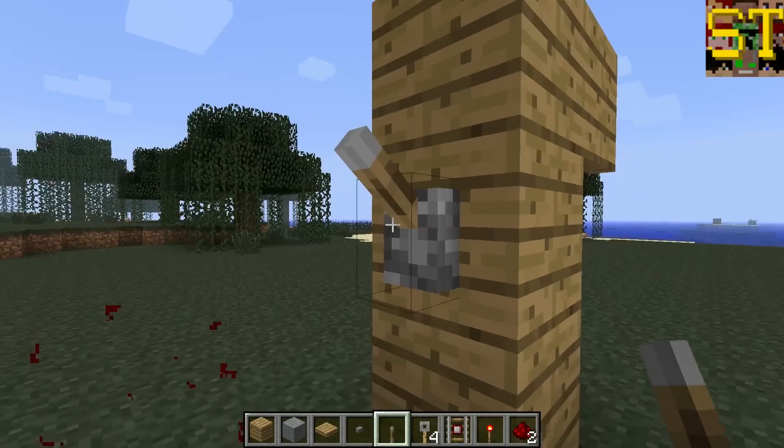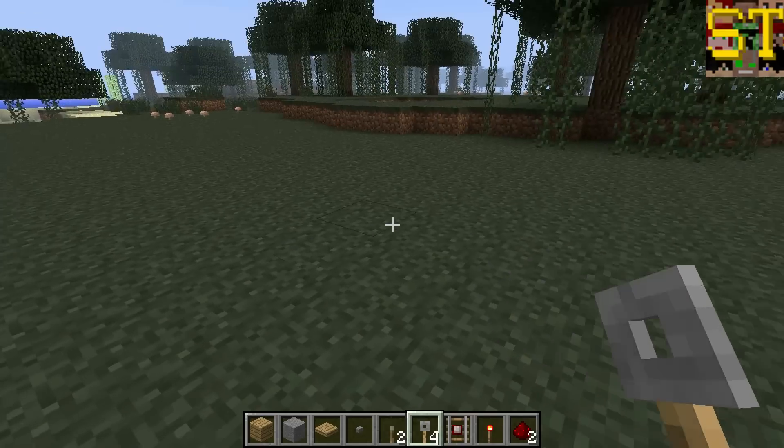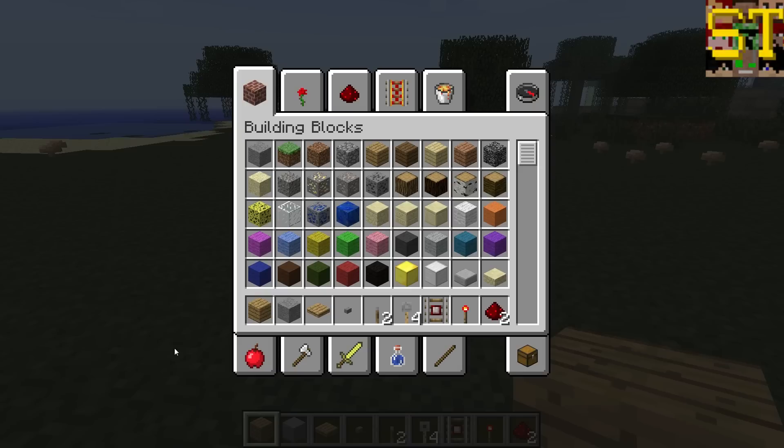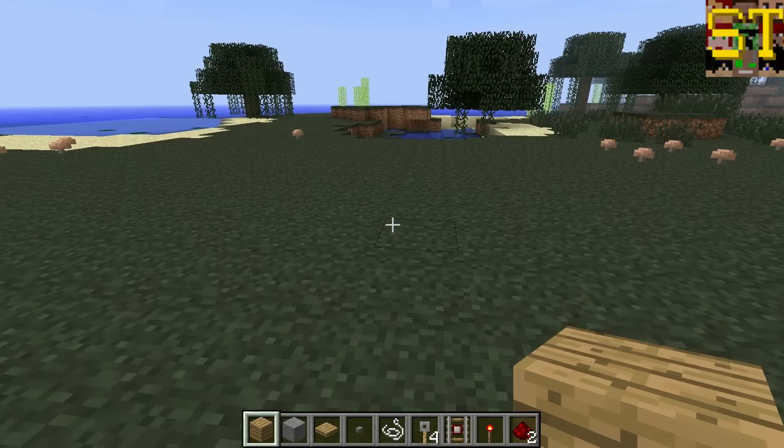Next up on the agenda is another one of my favorites and a new addition from 1.3. It's not at the end because I love it too much to wait. It's the tripwire. A lot of people were asking for an update that included something along the lines of the tripwire.